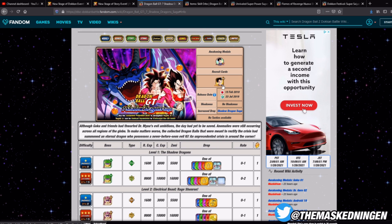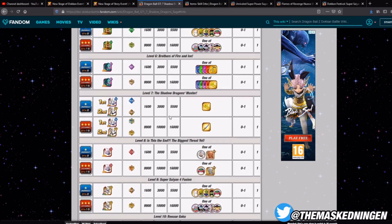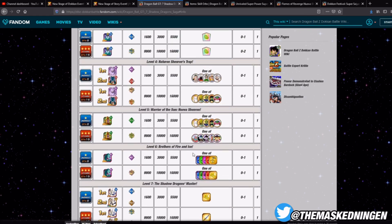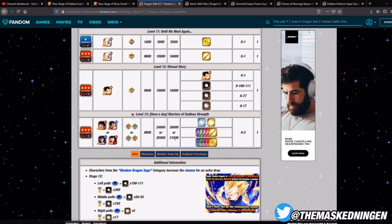It's the one that you get the farmable Vegeta Jr. from. I imagine a lot of people are probably in the same boat as me — you did this event when it first came out to get the Vegeta Jr., and then never looked at it again because it didn't really have any specific things to farm outside of Vegeta. There are some story events that come back with a farmable currency to buy Kais from the shop, but this one didn't have one of those. So a new stage is being added which gives skill orbs.